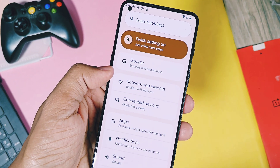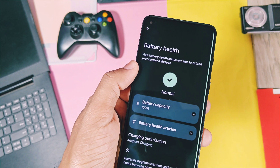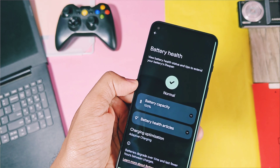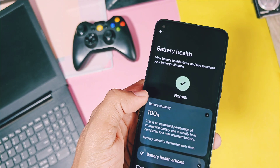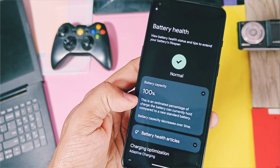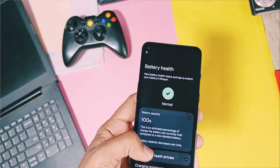The last and biggest change of this update is that a new battery health option is now available in the battery section of the settings. At the top it will show the current battery status of your device — if it shows normal, nothing to worry about. Next, we get the current battery capacity, which determines the estimated percentage of charge the battery can hold compared to a new standard battery. If it shows below 80%, you need to change your device battery. There is also a battery health article option which will show you different methods to save your device battery.